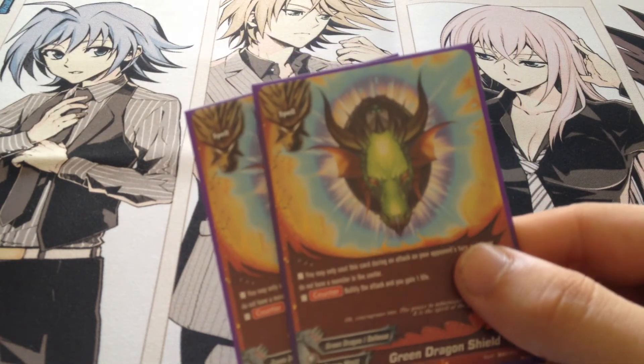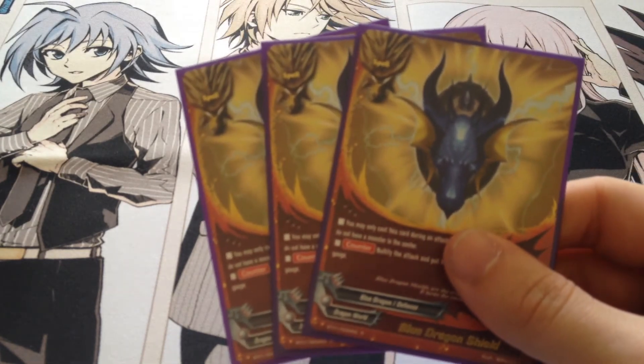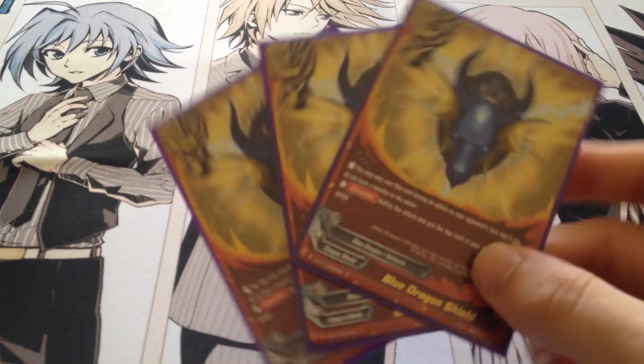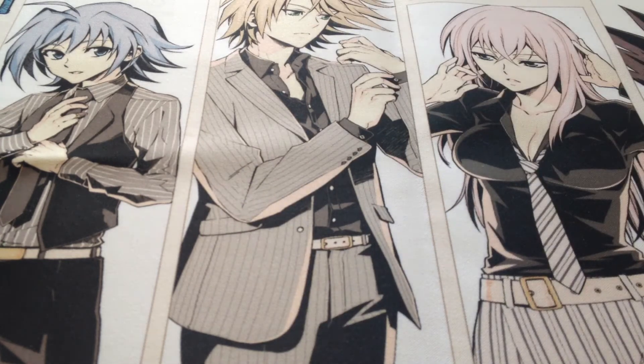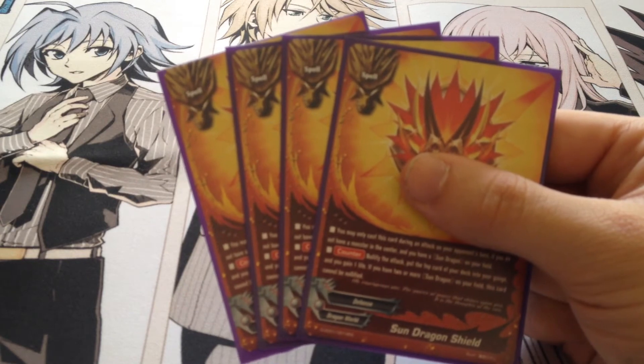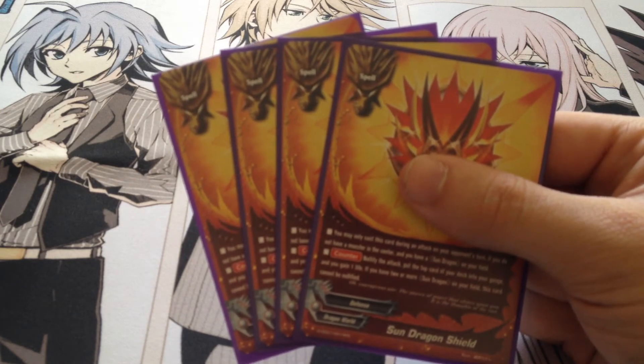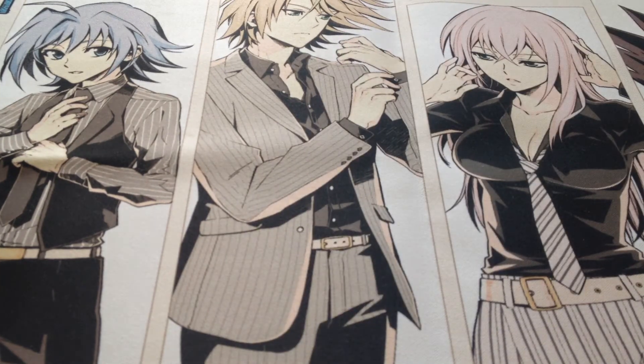For shields I have two Green Dragon Shields — gain one life, block an attack. Then we have three Blue Dragon Shields — block an attack and gain one gauge, which helps this deck a lot. Nearly every monster says pay one gauge, so this deck needs the gauge excel. Then we have four Sun Dragon Shields — blocks an attack and gives you a gauge and a life, as long as you control Sun Dragons. And if you have two or more, it can't be nullified. Items count, and so do spells.